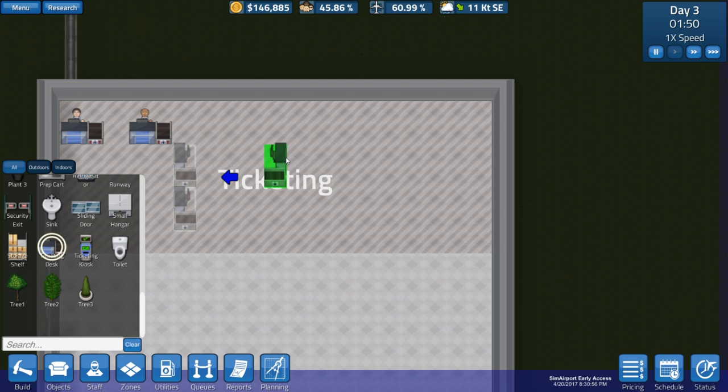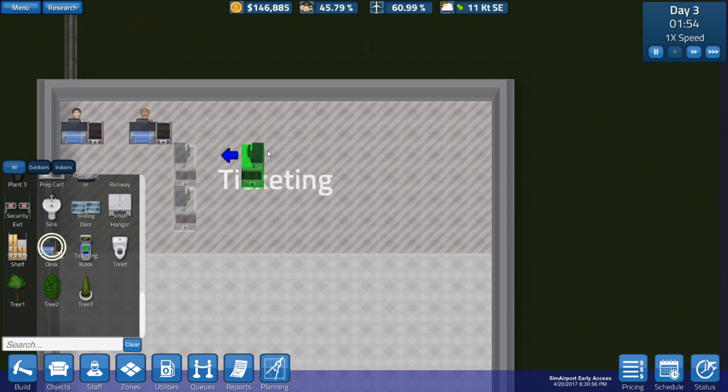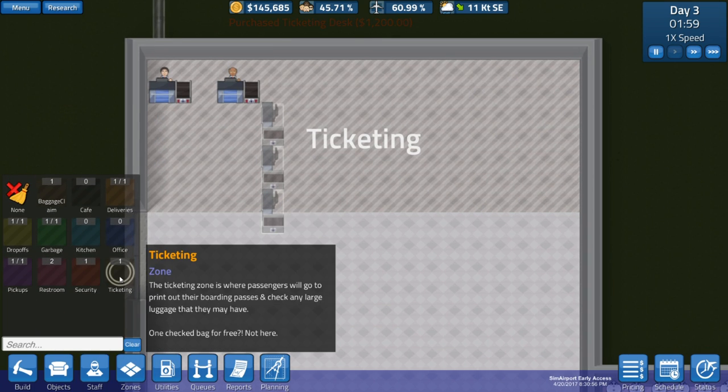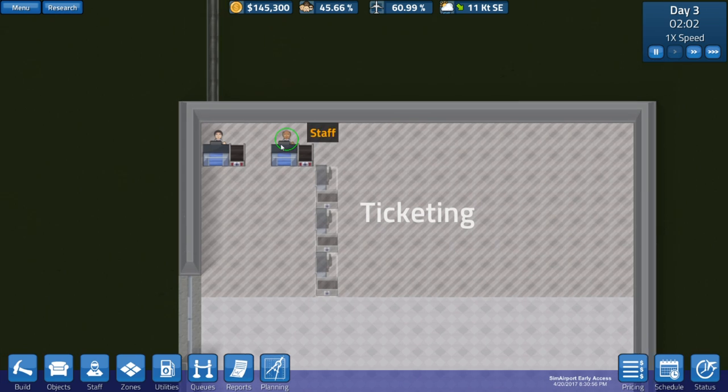This was the issue I actually had before - when you go underground and want to do things - I don't know how this might work out. Maybe I won't do that. How about we do that, and then let me get back to the zones, and let me zone in a bit more of this ticketing area. Like that, there we go, that's a nice ticketing-sized area.